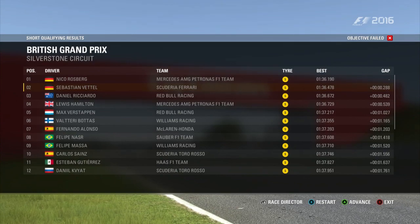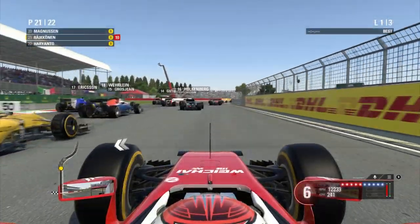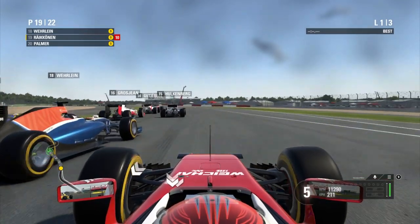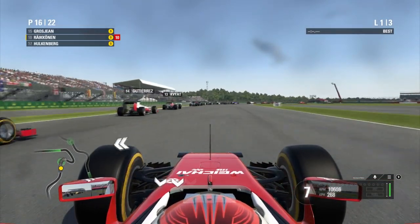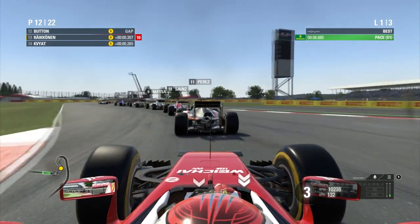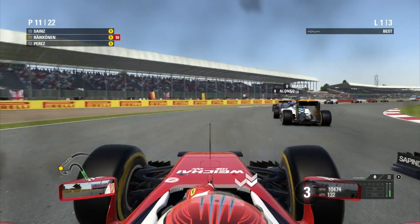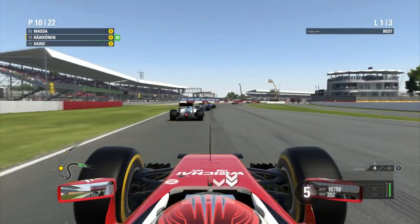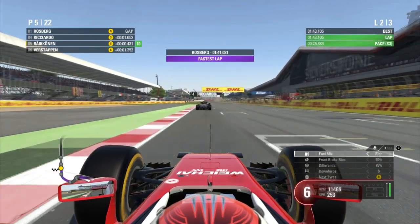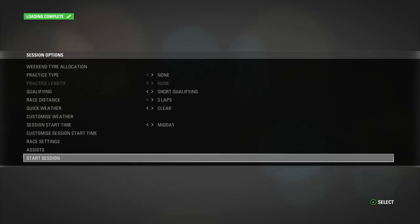Now on hard difficulty, the AI have set a 1:36.1, which is a 1.7 second improvement on the pole time. You'll see the slight improvements in how much the AI pick up their pace on the first lap. This corner here is going to be a reference for the next few difficulties — you can see we're overtaking one or two cars around the outside. Just remember that when we get to the harder difficulties and you'll see how much more speed we carry versus the AI.